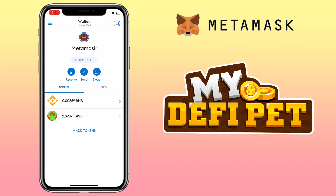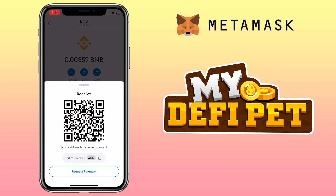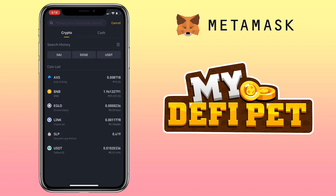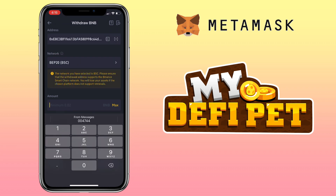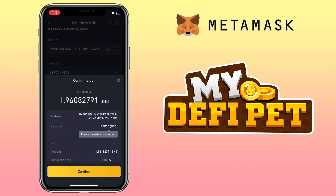Now that you're on the Smart Chain network, it's time to buy some BNB BEP20 to use for getting DPET tokens. Copy your BNB BEP20 address and go to your external wallet. In my case, I'll use my Binance account to buy BNB BEP20 and send it to my MetaMask wallet. Paste your BNB wallet address, make sure it's BEP20, input the amount, and click Withdraw. Double-check everything, especially the wallet address.